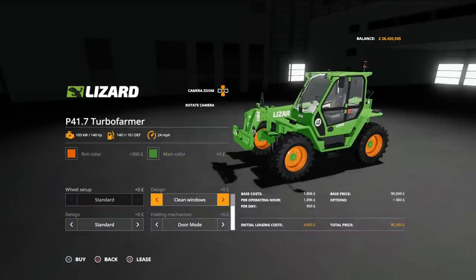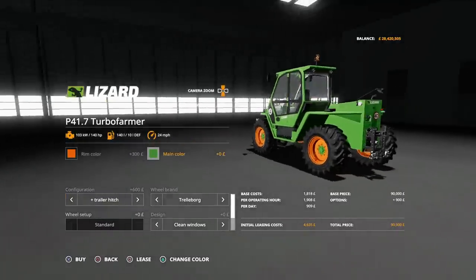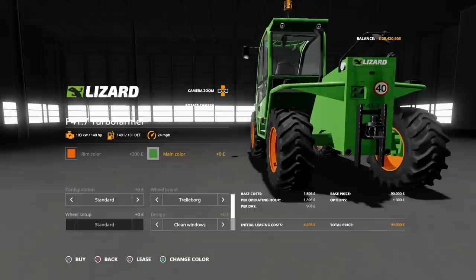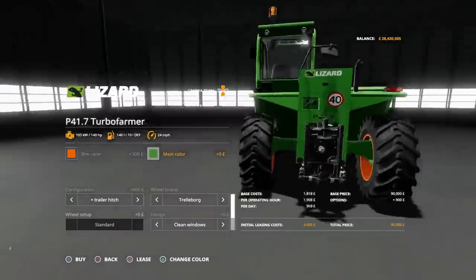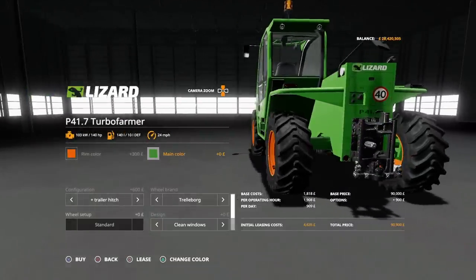There's a bit of a menu thing going on — you have to kind of go down a bit before you can come back up again. Configuration: we have standard with a trailer hitch which does have a PTO, or you can have it with an added sort of trailer hitch section that's got a ball hitch down the bottom as well. Then tyres: you've got Trelleborg or Nokian, just those two — standard and communal.